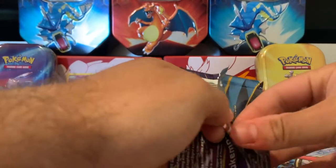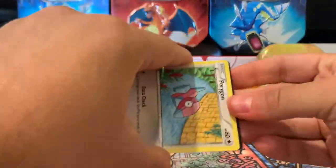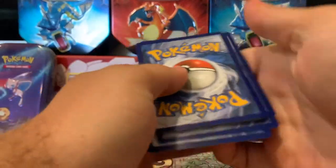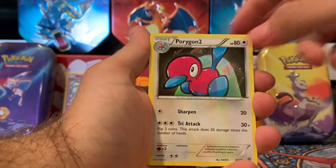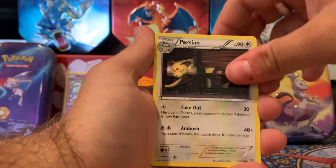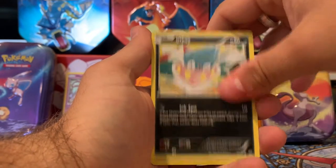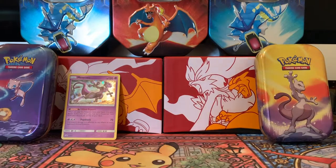Let's get this last Ancient Origins pack open — it's loud outside. There's your last code card for Ancient Origins. We do three to the front and we have Paint Roller, another very weird trainer choice. You never know why they name these trainers after random household items. Fated Town. Regular Rare Clay Doll. So two Kanto Mini Tins did not give us a single good thing.